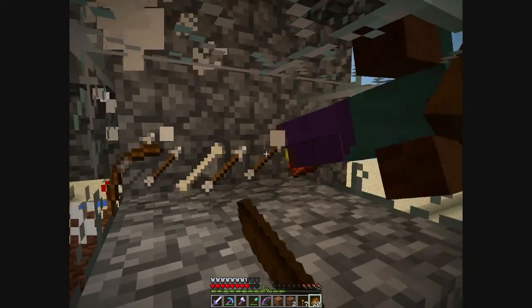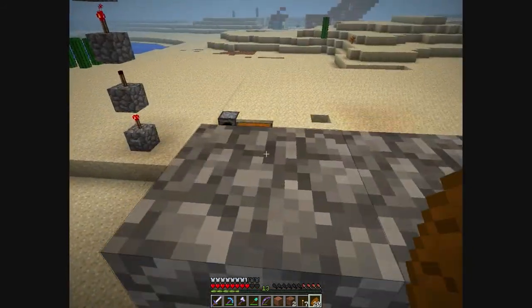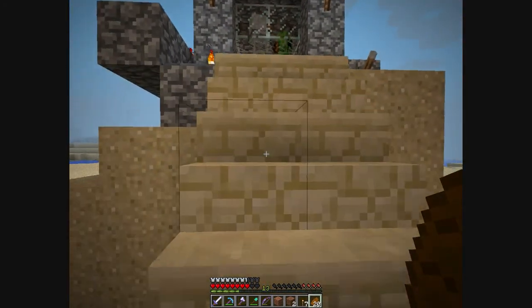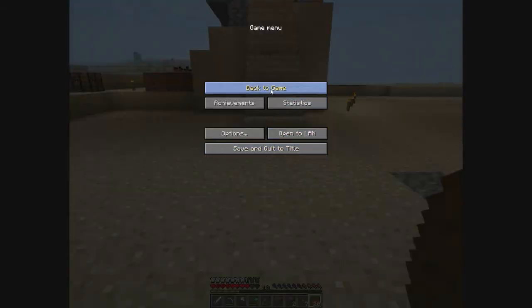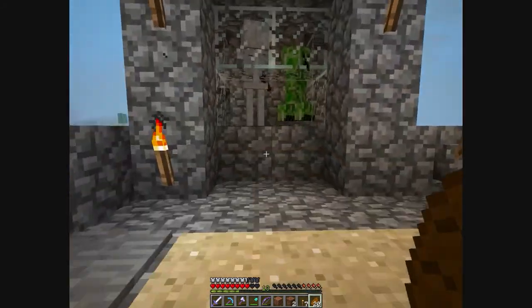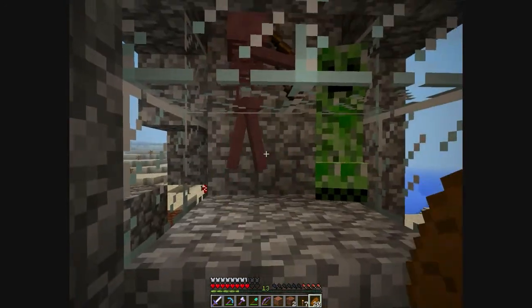To get the items again — pressure plate — and look, you still have more coming down. I had a little control problem there, but that's basically it. It's a great little farm.